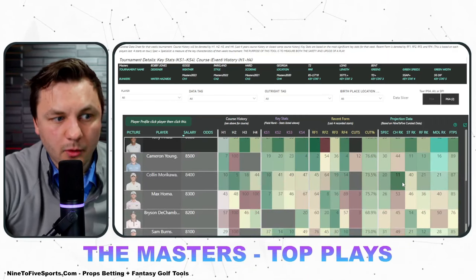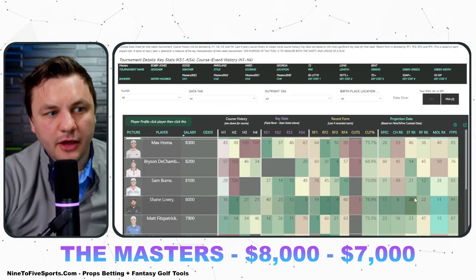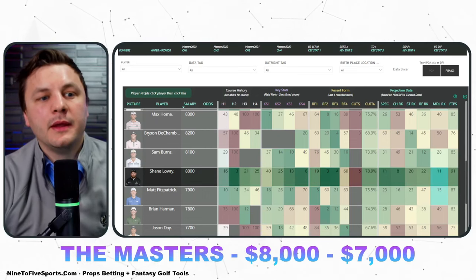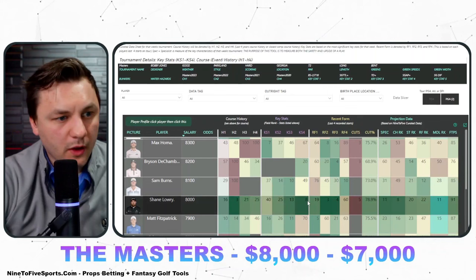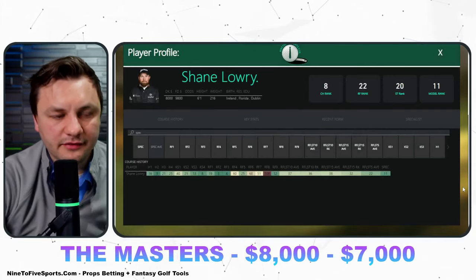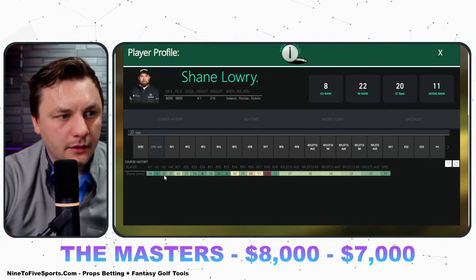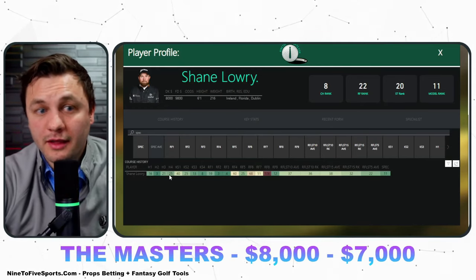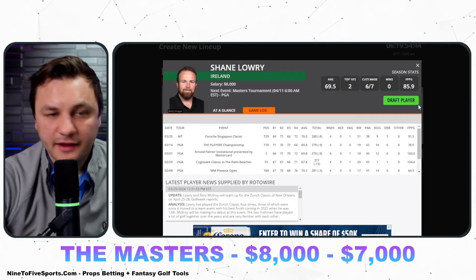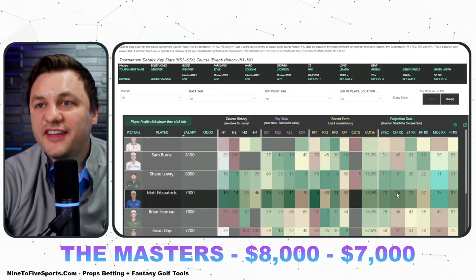I also don't mind Tony Finau. Cameron Young looks like a good play. Colin Morikawa at that price is pretty crazy value. Jumping into the eight-thousand and lower range — Shane Lowry looks like a very safe play on paper. He might be slightly priced up because of that. But looking at his data points, there's nothing that would suggest we need to avoid him. He's trending in the right direction form-wise — 19th, third, and fourth-place finishes — and his results at this tournament have been great. He's a play that fits a safe build.